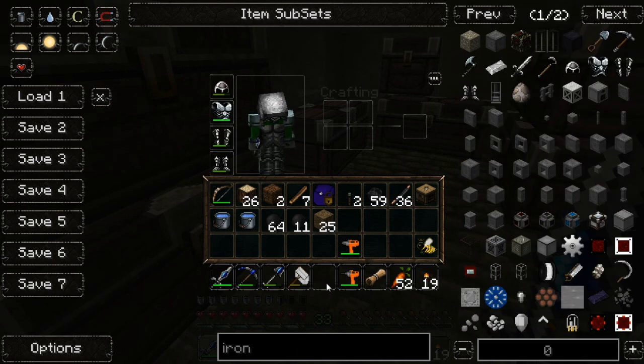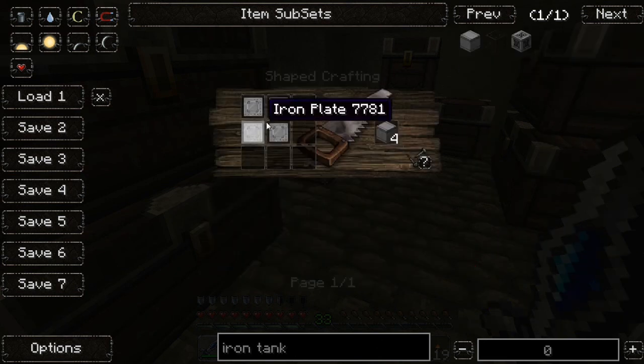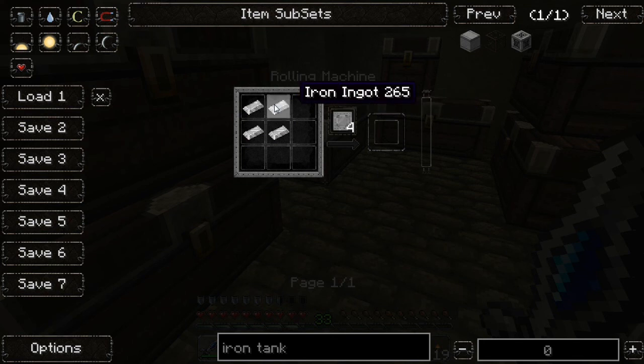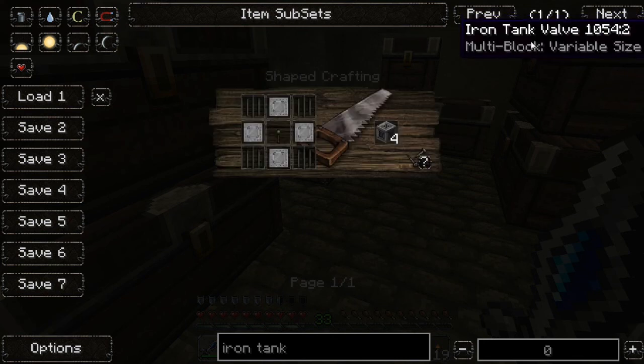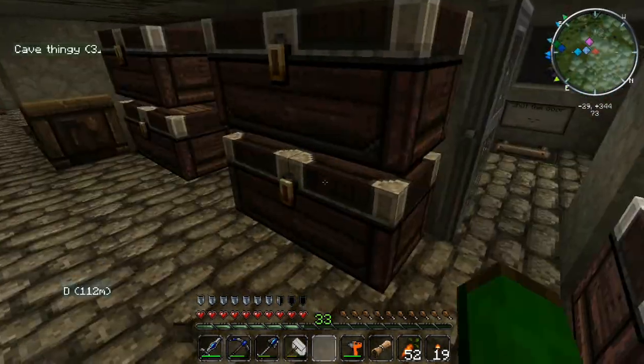I'm not thinking everything's cheaper just because of the Greg Tech mod, a lot is but I'll be surprised if the tank is cheaper. You need the rolling machine to get the iron plates and stuff. I'll work out exactly how much iron I need.